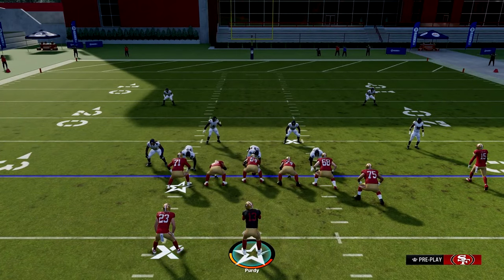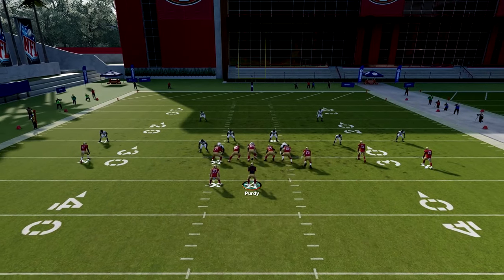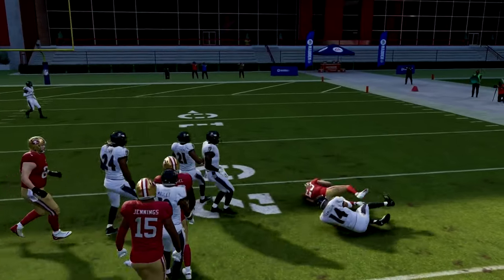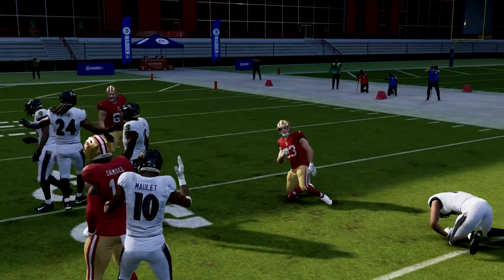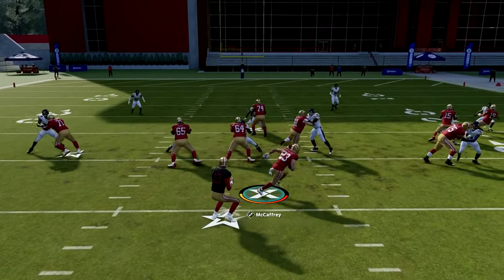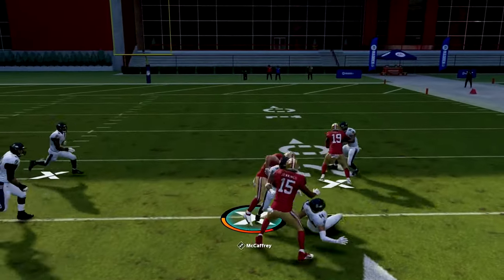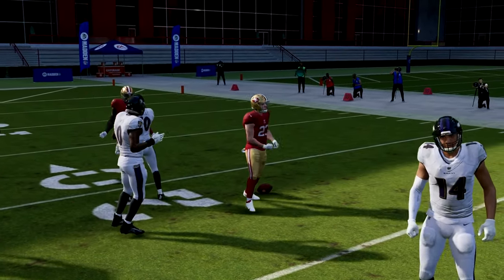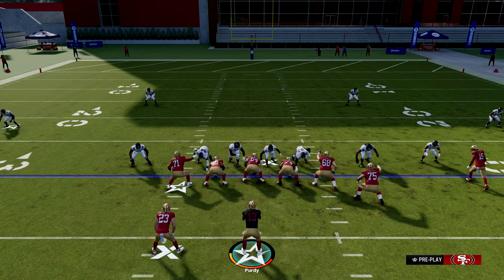Now let's get into the next play — this is the Inside Zone. We still have our big boy tight end in. The Inside Zone is found in the Broncos, Raiders, Rams, Vikings, and Jets playbooks. We max protect, we're patient, we watch for that hole, get it up through the hole and to the outside. The blocking by that big tight end is going to be great — he'll seal it for you and you just pick your yards up.